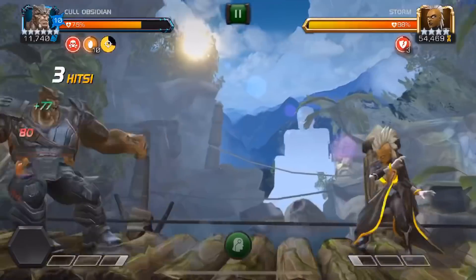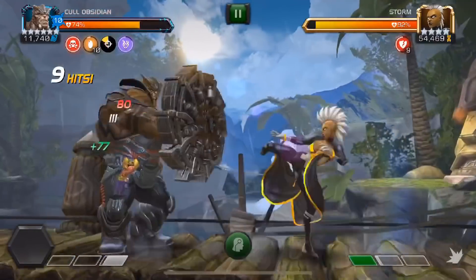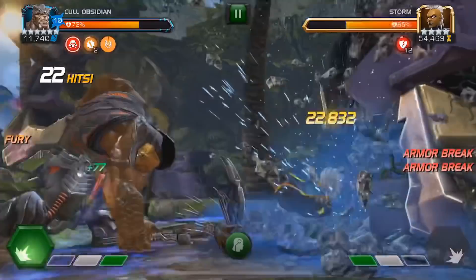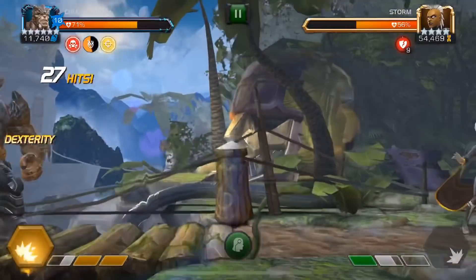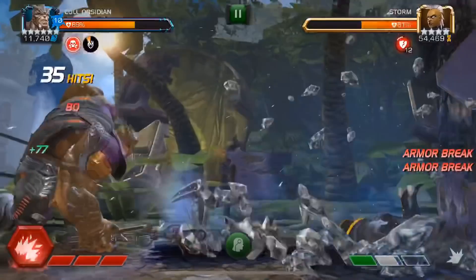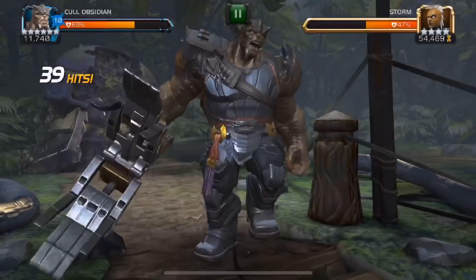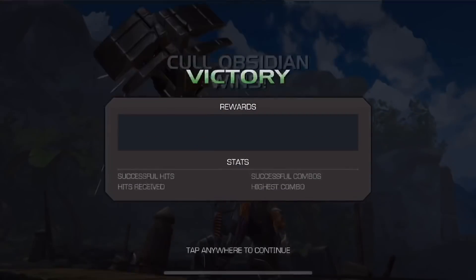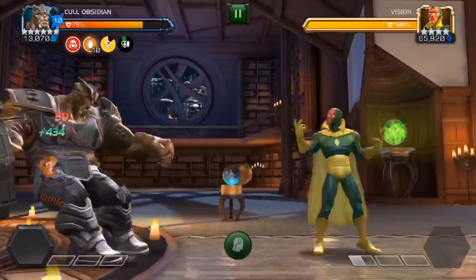Now we're at max missions completed and going up against Storm. If you don't land parries it's going to be a bit trickier, because this fight actually took us a bit longer than Rhino — the AI was more passive, she didn't want to get hit as quickly. At 24 hits she's still at 60% health, so this fight is not going as well. That's one of the things with Cal Obsidian — if you want max damage, you need your opponent really aggressive. Anyway, 43 hits and Storm goes down.